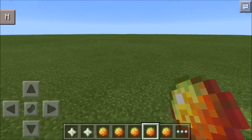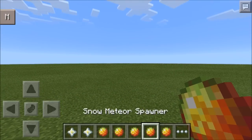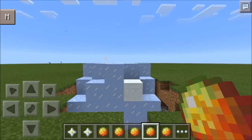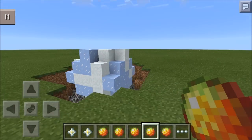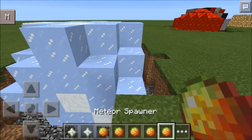Next up is the snow meteor - this one's pretty cool. It wouldn't be so bad if it crashed into your house because it gives you free ice. I actually like this one.